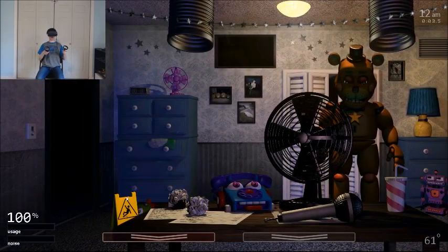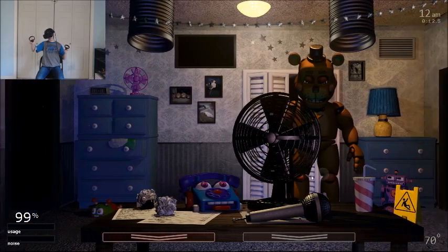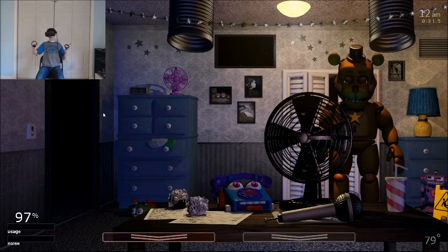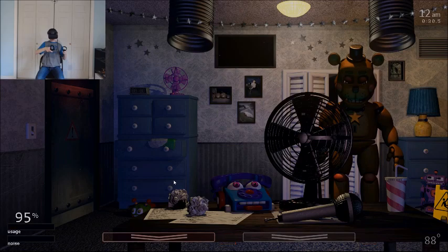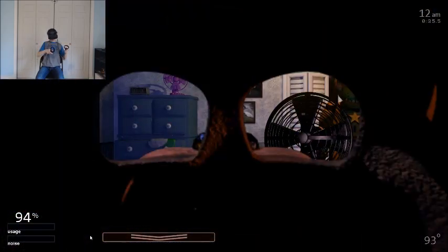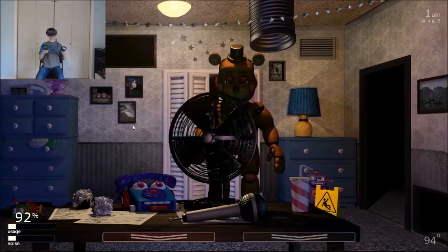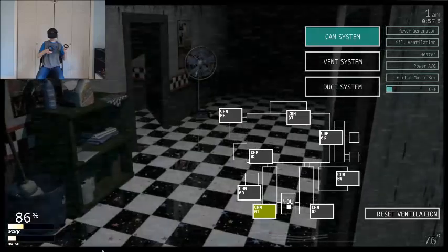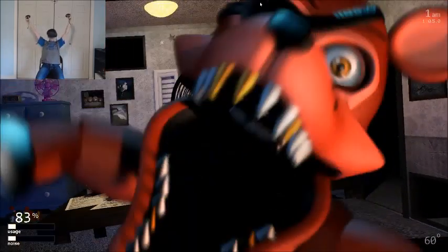Immediately, let's turn that off and put that over there. I don't know if I can Death Coin anyone — that might be a bit of a problem. I'm just gonna get some coins, because why not? I need to keep the heat down. I should maybe put the camera on Freddy — okay, he's right there, so let's close that. Get out of there. Helpy's there too.